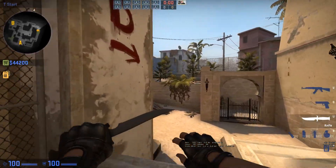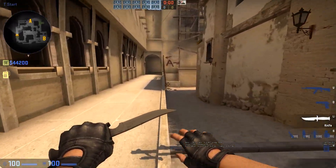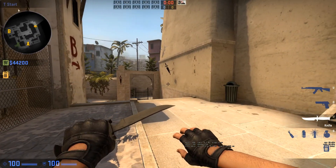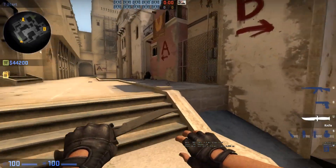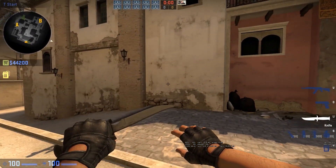I recommend throwing it with a jump script because you will get really consistent with it. You can throw it without, which I normally do, but then you might fail like one in ten throws, just because throwing without a script is inconsistent. That's the smoke I wanted to show you — hope you like it, see you in the next one!